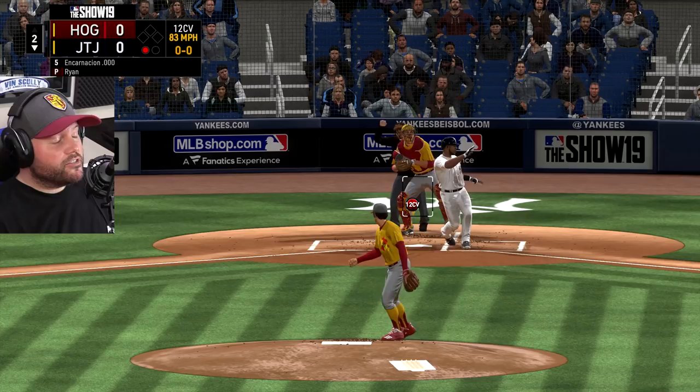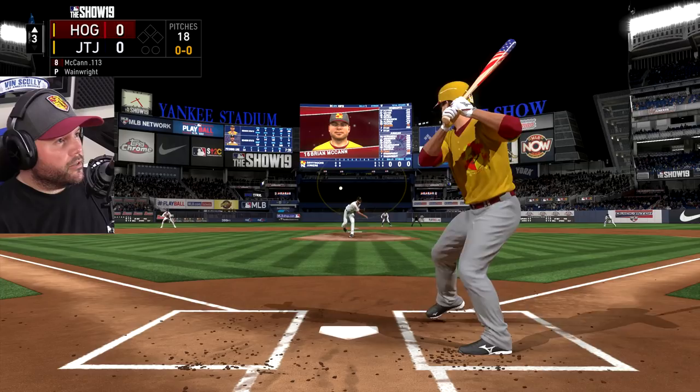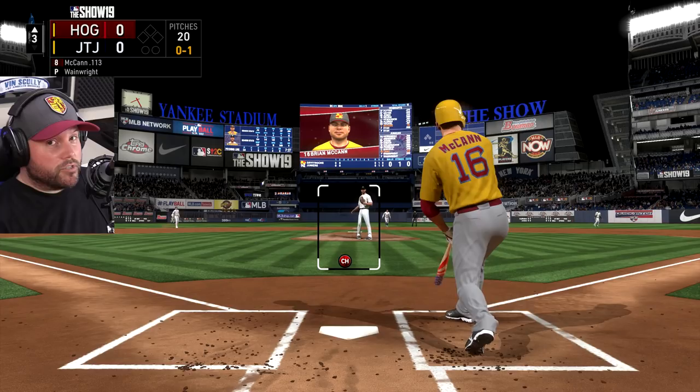Low curve to strike out Encarnacion. Yes! Low change to strike out Freeman. Yeah! Let's strike out the side — low change. Yeah! Here's Brian McCann, the Signature Series McCann. He's hitting .113 for me — that's correct, through about 55 at-bats now — so I'm getting very close to benching him forever, possibly in favor of the 87 Diamond McCann instead of the 95 Diamond, because I hit well with him.